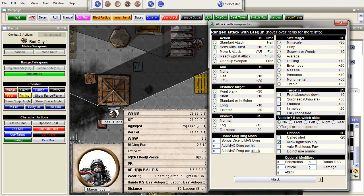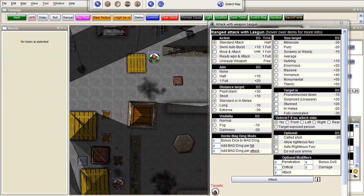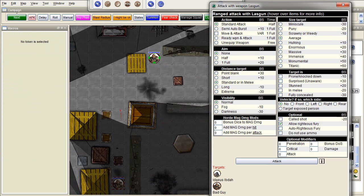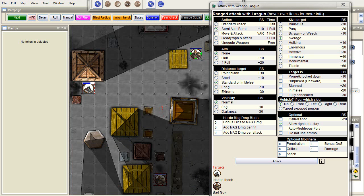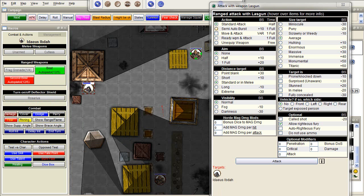To automate everything completely, we can also select the target. You can see at the bottom the targets you have selected; you can select multiple targets if you like. In case they're standing close to each other and you want to do a spread with your semi-auto burst. What you should also know is that if you change your selection, this screen is rebuilt — so all your settings will be reset. So the first thing you do when it's your turn: first select the targets, then it resets, then you set the action and range, and then you press the attack button.